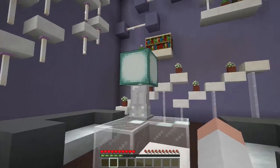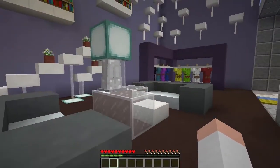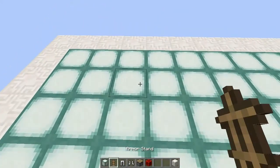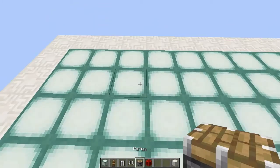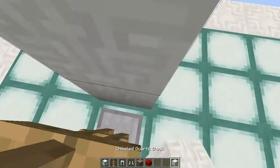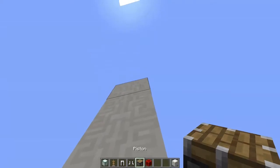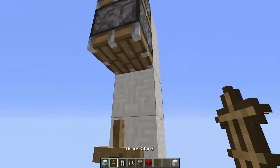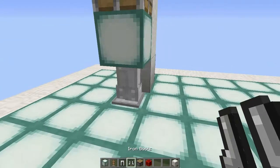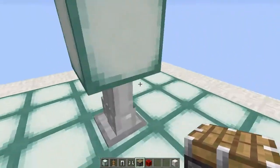My next tip is that you can use armor stands as a base for modern decorations to spice up your living room. In order to make the modern lantern decoration, you will need a sea lantern, an armor stand, iron leggings, iron boots, a piston, and a block of redstone. Start by putting your armor stand down, place some blocks up, then your piston, the sea lantern, a block of redstone, and place your armor on the armor stand — and there you have it, a modern lantern decoration.